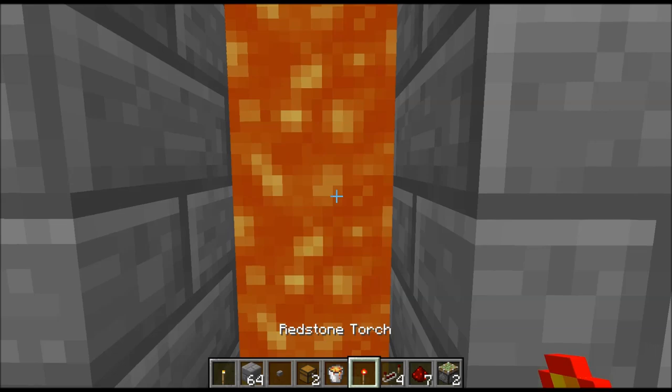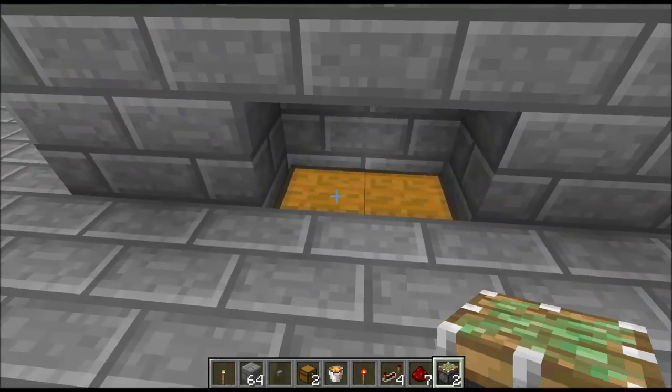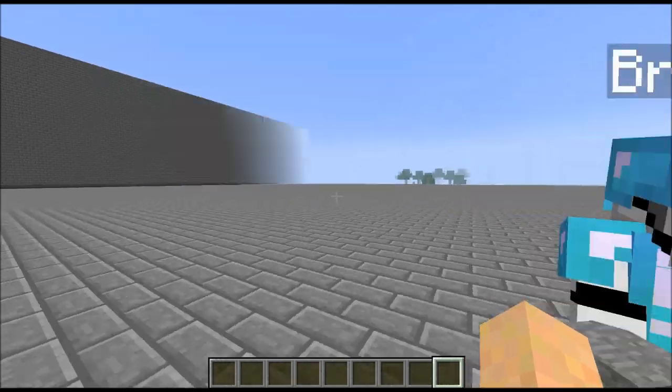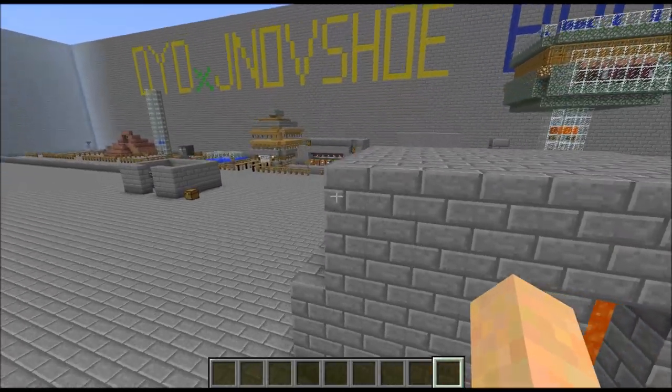Now you just walk up — I don't want to have anything dangerous in my hand — just walk up to it. If you can find it, there you go. Put all your stuff in there, hide it from other people. To everybody else it just looks like a wall with lava. So yeah, it's pretty simple.